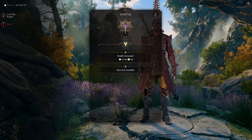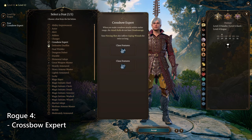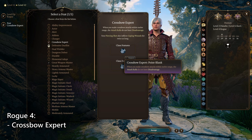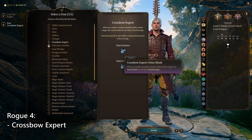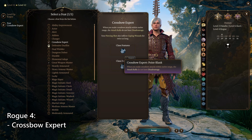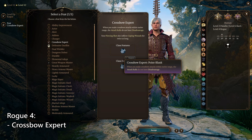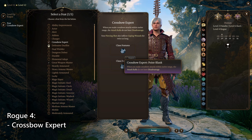At level 12, we're Rogue 4, which gets us another feat. Since we now have our full crossbow setup, we're taking Crossbow Expert. This allows you to not take disadvantage on attack rolls with crossbows in close combat, meaning you can focus everything on one enemy at close range and just deal NOVA damage. I was able to obliterate some really powerful end-game bosses doing this. And that is it for the actual character build.